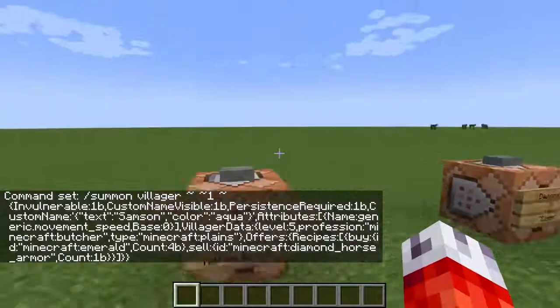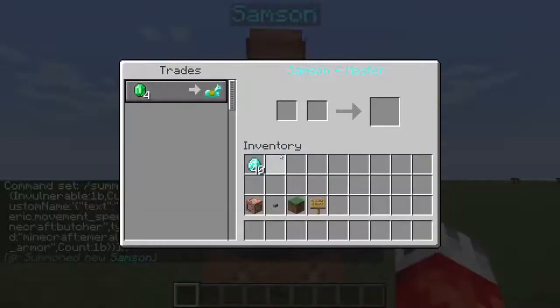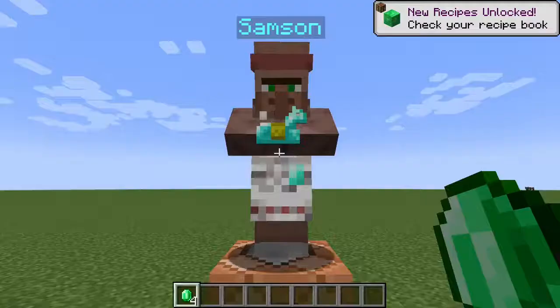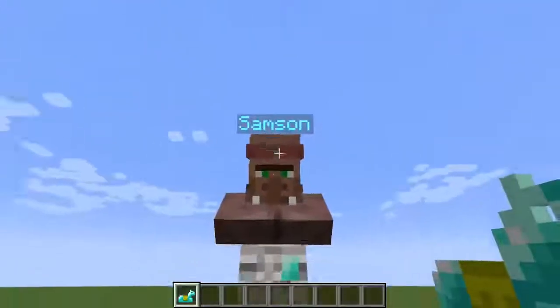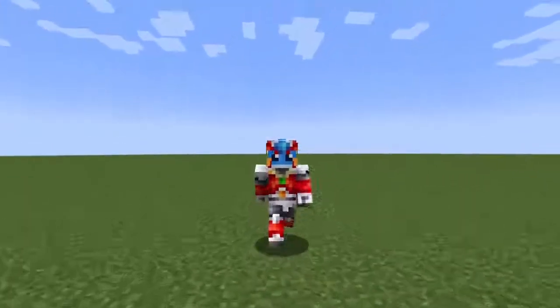Now that we have everything squared away and it's green - meaning we haven't left any brackets open - if I go ahead and summon our villager, hey Samson! You can now see he is looking for four emeralds in exchange for diamond horse armor. Just to show you this actually works, we'll take four emeralds - you can see he's holding it in front of him - pop the four emeralds in and take the horse armor. The player gets a little XP and he gets his little green sparklies, which doesn't actually matter because he's already a master. And that is pretty much the basic setup for custom trades.